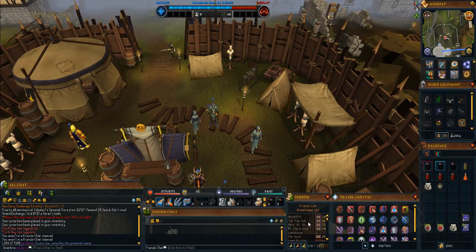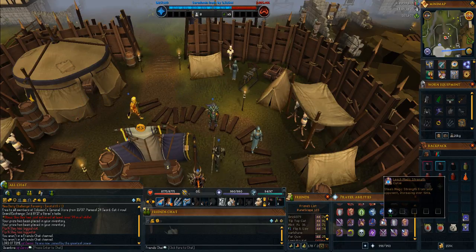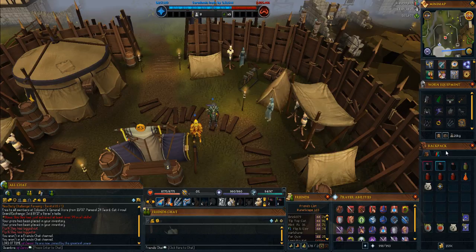Moving across, we've got Friends down here — I've got my Friends list down there. Prior Abilities, which is really good for PVM, which I do a lot — that's just all there, really easy access with only a little bit of a scroll. Then I've got my backpack over here, normal layout, 4x4, which is how I wanted it.